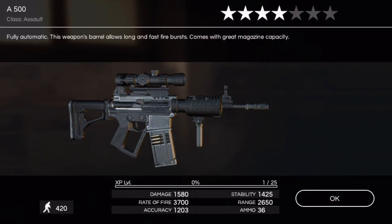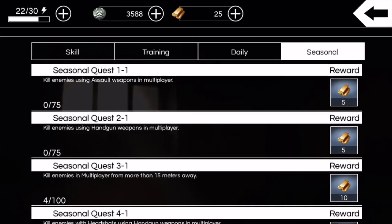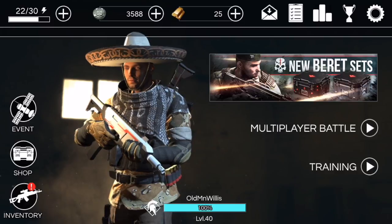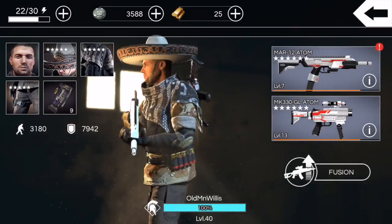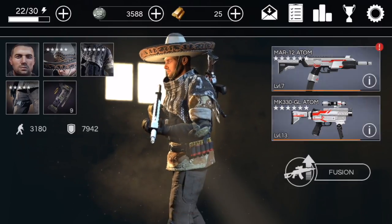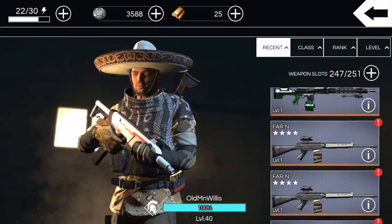That's the reality of the 85-gold crate sitting in the shop — wasted so much gold on that. At least we got our seasonal challenges, so I can pick up one or two more crates depending on how many there are. I also noticed they stopped announcing the seasonal challenges on the forums. You can see my setup — currently my favorite is this six star MAR12 Atom.